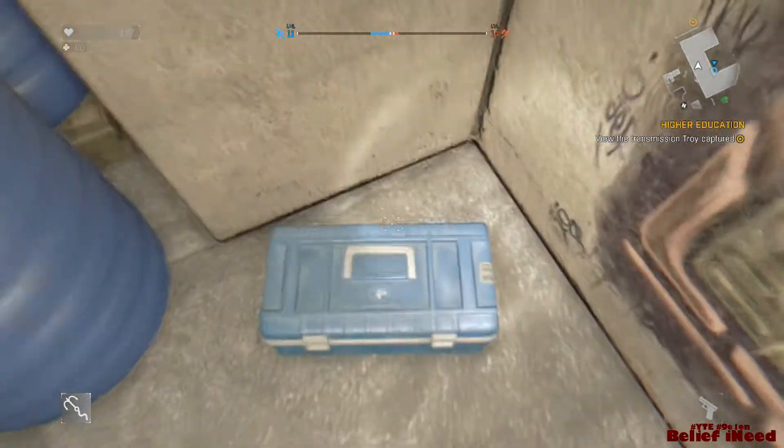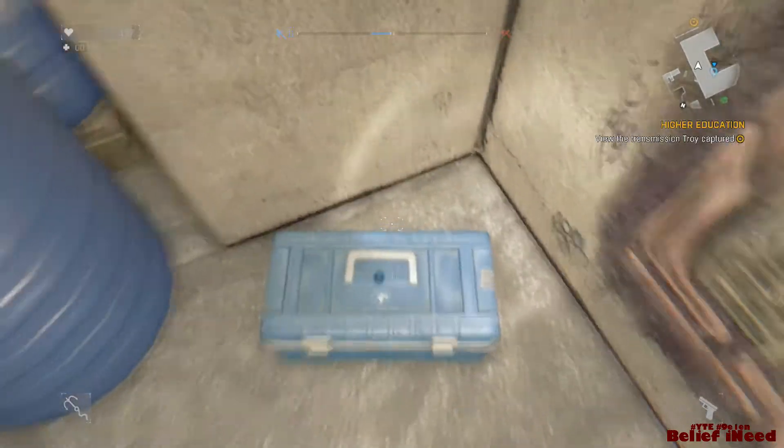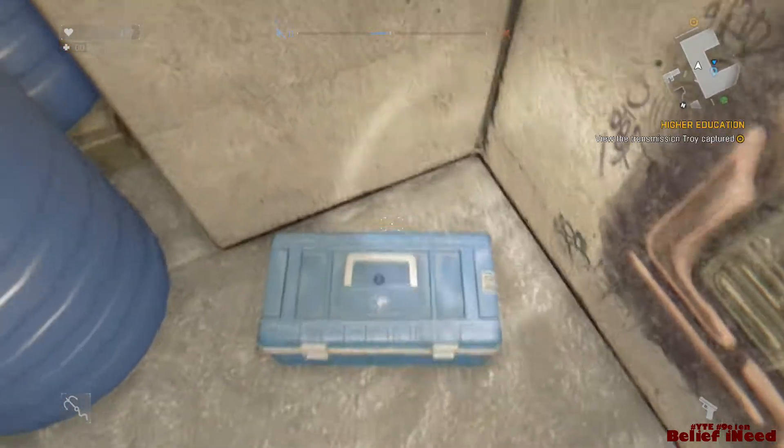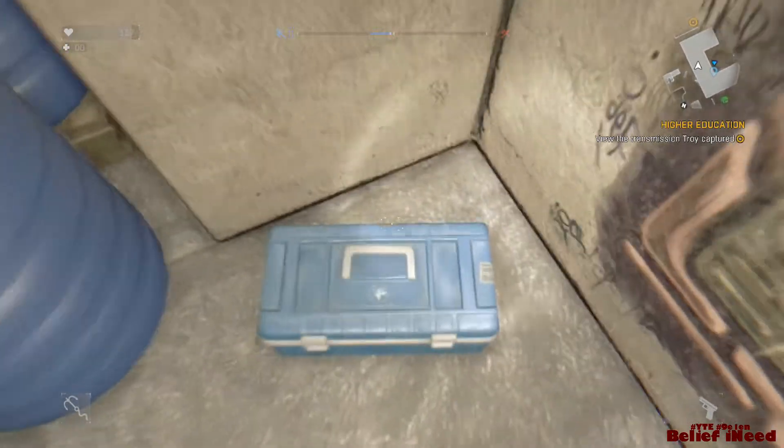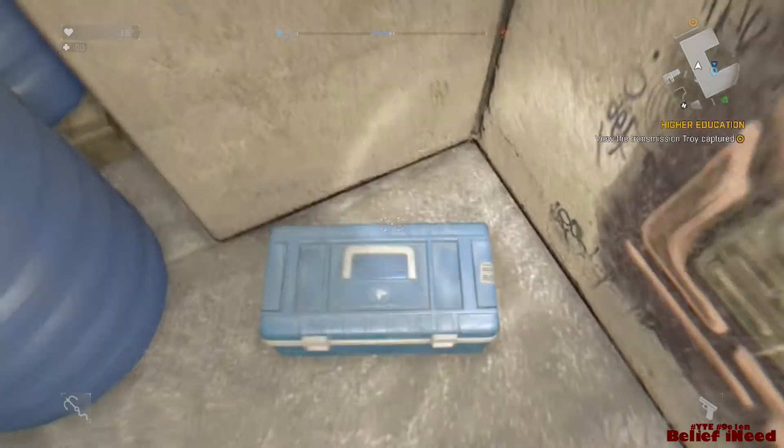The blue box is hidden behind all these containers — it's really hidden. This is an easter egg, the definition of an easter egg. Once you find this box, you gotta kick it 75 times. I'm not gonna go into the explanation on why, but this is the Dying Light easter egg to get the Correct Machete.